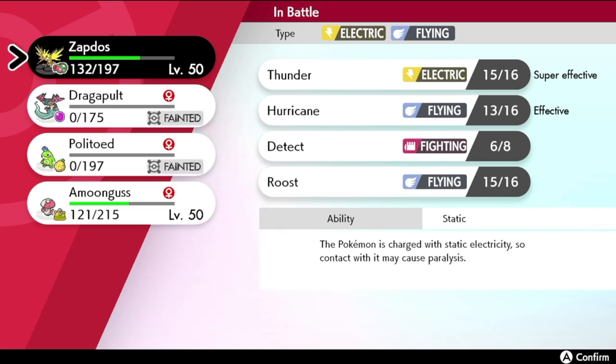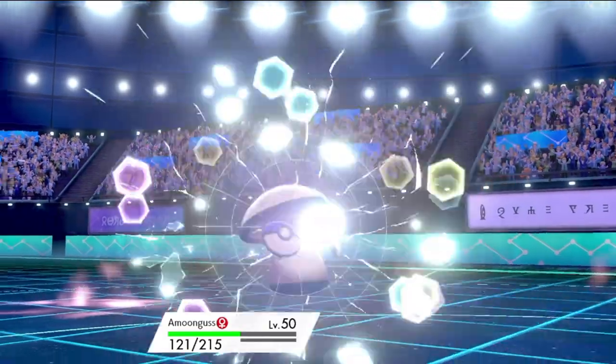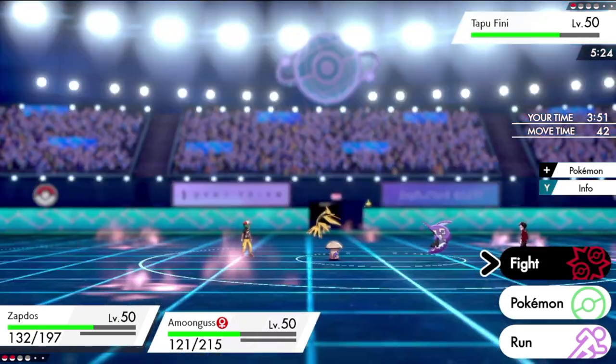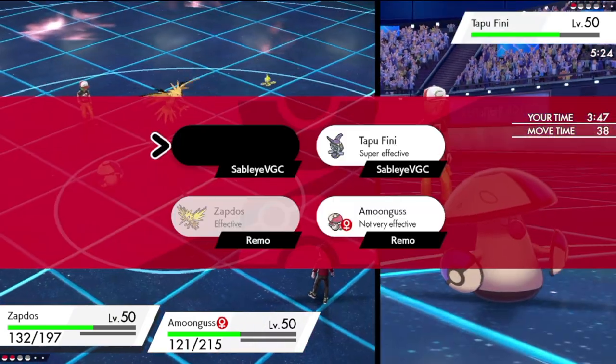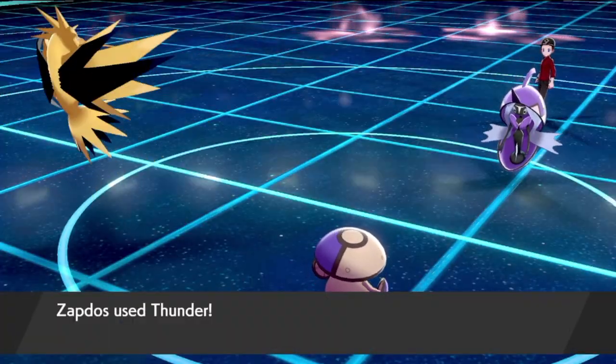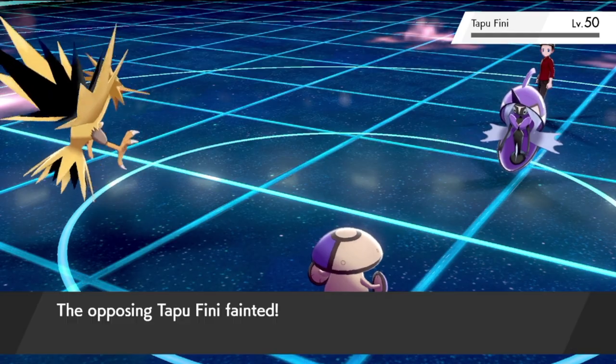I missed five Thunders in a row against a Jealous Ant in a previous video, making that endgame extremely difficult. So I'm saying a quick genuine prayer that we hit one of these Thunders in the next two turns. We'll bring in Amoonguss. Boom — Thunder connects! Let's go — Feeney goes down. GG to Sableye. A really good win against a really tough team and a really tough opponent.